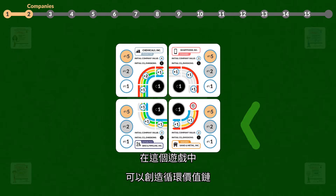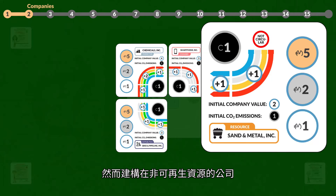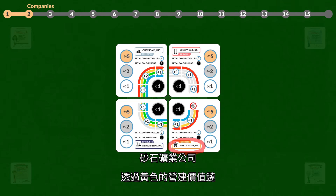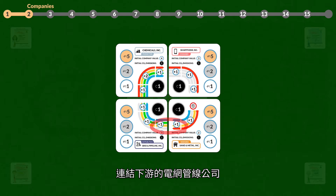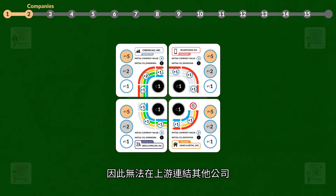In this game, it is possible to create circular value chains. However, companies whose activities are based on the use of non-renewable resources cannot form part of circular value chains. Sand and Metal is, via the yellow Construction value chain, connected downstream to Grid and Pipeline. As Sand and Metal bases its business on non-renewable resources, it cannot connect to any company upstream.